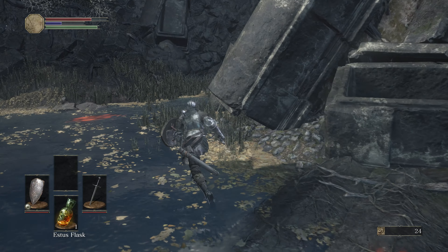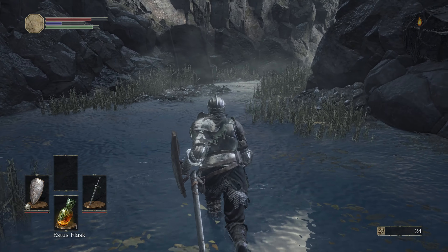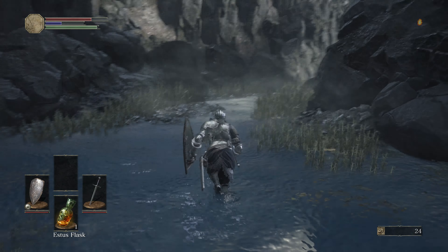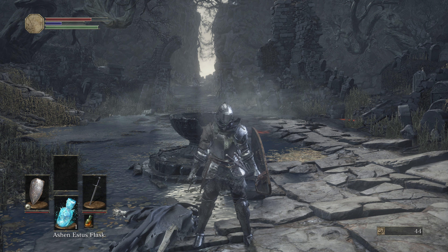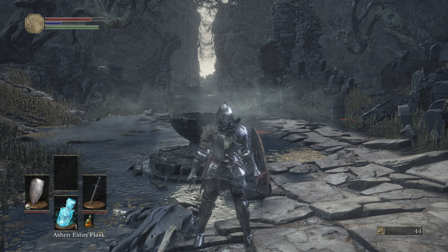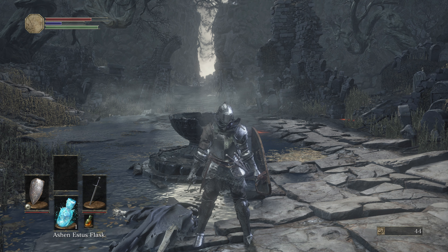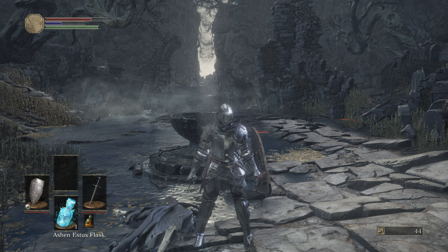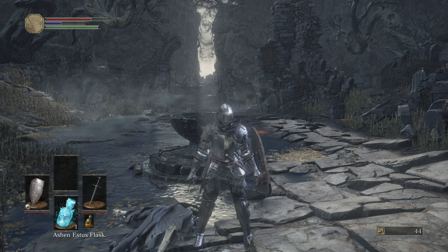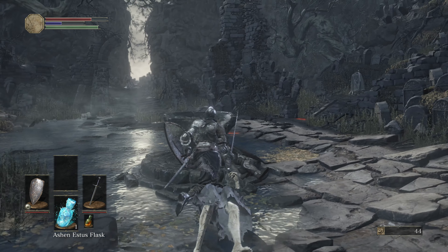This guy drops a Cleric Sacred Chime, and chimes are used to cast Miracles. I don't have any Miracles right now, but you would equip the Chime along with your spell to cast it. In this little crevasse we have the Soul of a Deserted Warrior. This corpse here is really important — it has the Ashen Estus Flask, which restores FP. In Dark Souls 3 there's a balancing mechanic where you choose how many regular Estus Flasks and how many Ashen Estus Flasks you carry from the same pool. Eventually the maximum total flasks you can carry is 15 — any combination of the two — and you set that at Firelink Shrine.